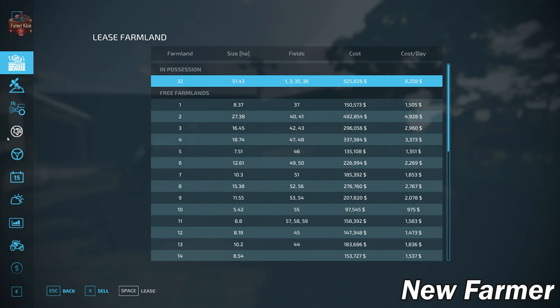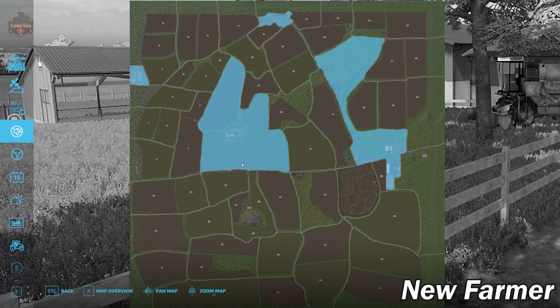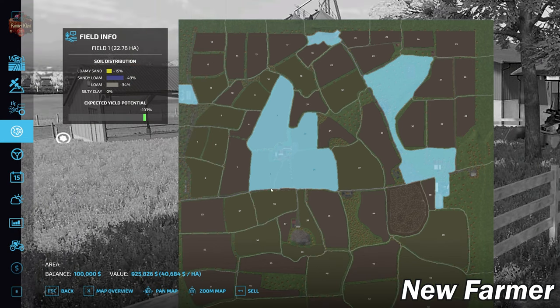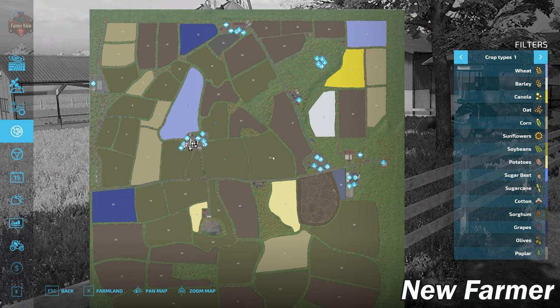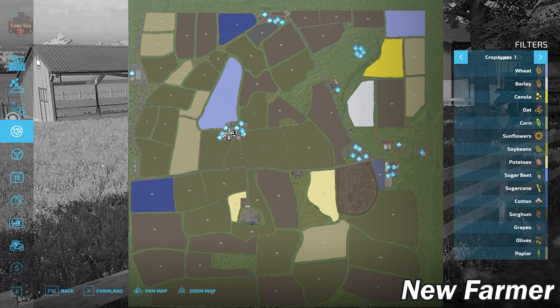Taking a look at the PDA lands area, in New Farmer mode we start out owning a fair bit of land. We own the main farm including fields 1, 3, 35, and 36. This viable plot of land is going to be 925,000, and that includes the main farm, the biogas plant, an animal area to the north, and a few sell points and industrial areas to the west.